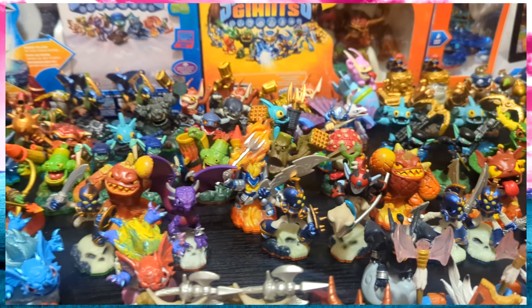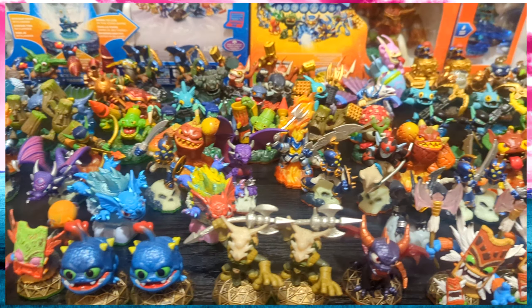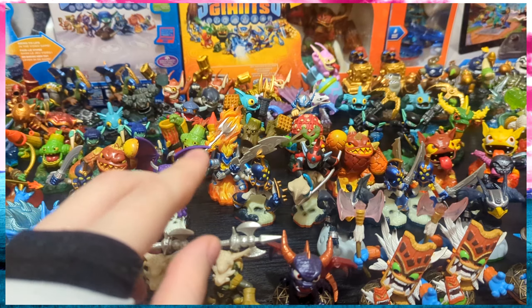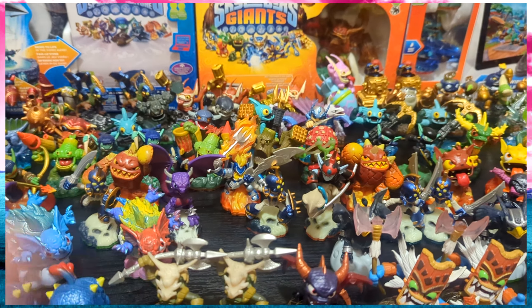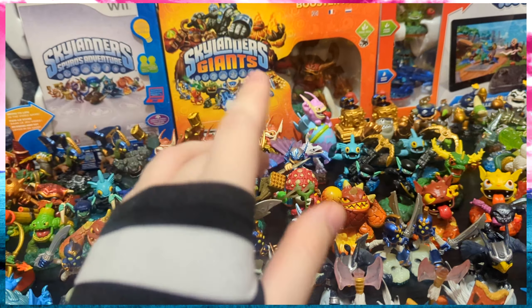He has a lot of sentimental value to me. So yeah, a pretty large collection here. My biggest thing is definitely Spyro's Adventure right now, though Giants is pretty close when it comes to characters. I'm about halfway through the Giants figures, but I have every single figure that is new for Giants. Other than Ghost Roaster and Sunburn, they're the only two characters I don't have between SSA and Giants. So I can play the entirety of Giants 100% with every character unlocked except for Sunburn and Ghost Roaster. That is the core collection.